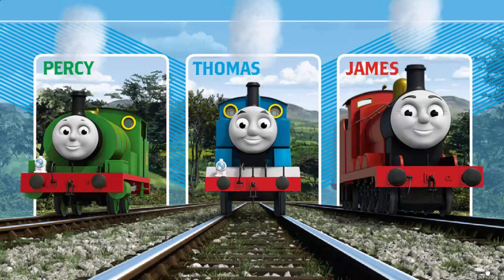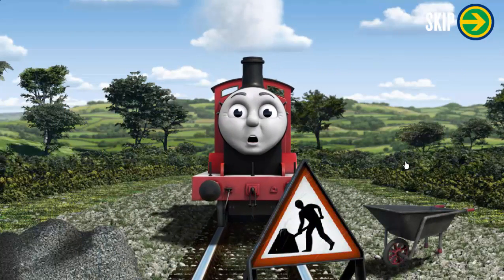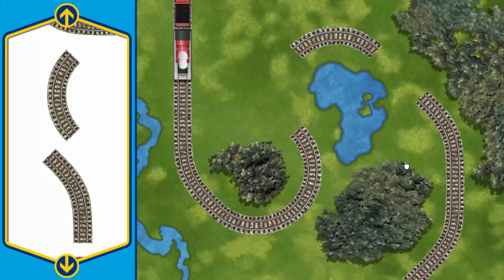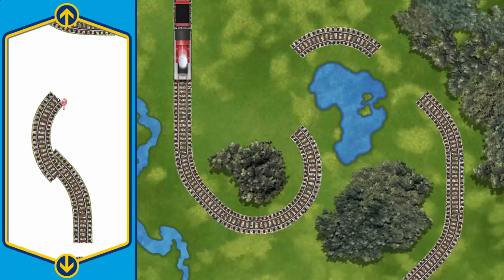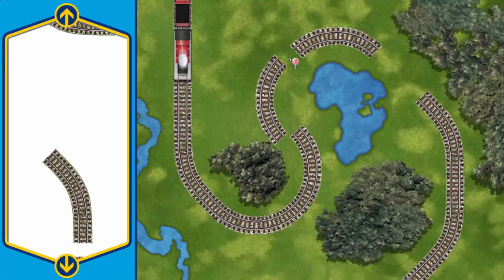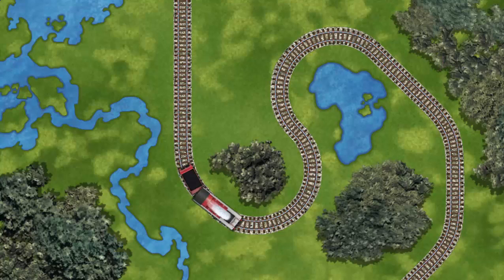Thomas and his friends are very busy making deliveries all over the island of Sodor. Which engine shall make the next delivery? James sets out for Sodor Search and Rescue Centre. Suddenly, his way is blocked by track repairs. Help fix the track so James will be on time. Make the repair using the track pieces. That's one! Almost done! That's it! James can now complete his delivery. Full steam ahead!